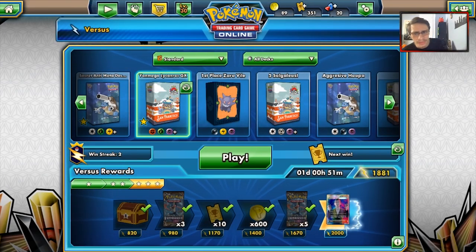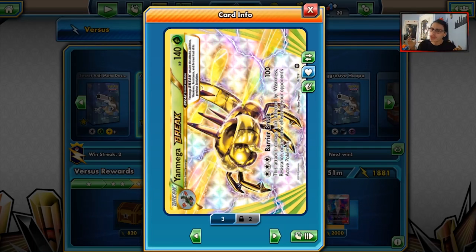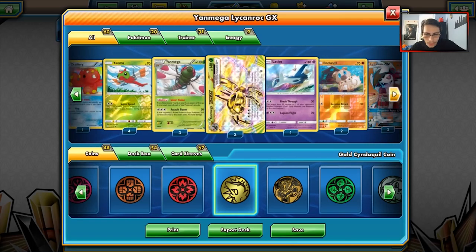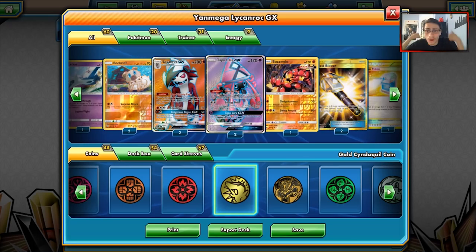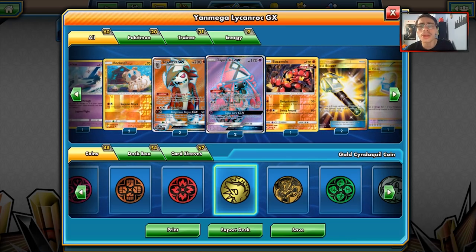If you enjoyed, make sure to leave a like and subscribe. Yanmega with Lycanroc — Yanmega is finally leaving the standard format very, very soon, and this is potentially Yanmega's last chance to be good because I doubt Yanmega is going to see any play in Expanded at all — it's not that great there. In standard though, it's got some merits, and this could be its last chance to be good. We showed it off hopefully very well here. Thanks for watching — make sure to leave a like, subscribe to the channel if you are new, and help me on the road to 3,000 subscribers. We are getting closer every day. Thank you for all the support, and I'll see you guys in another PTCGO video. Peace out.